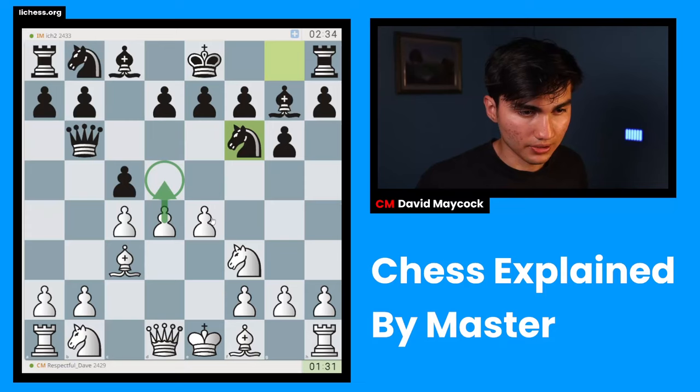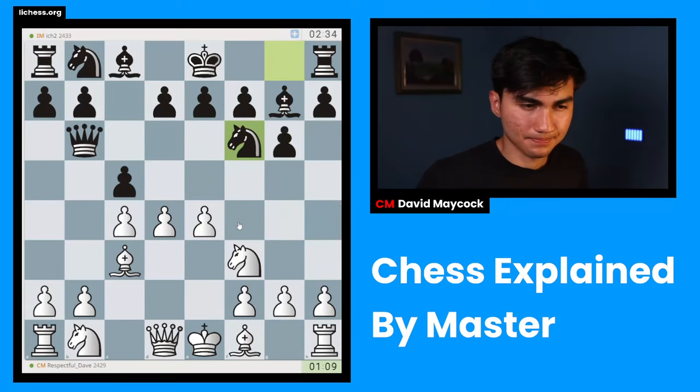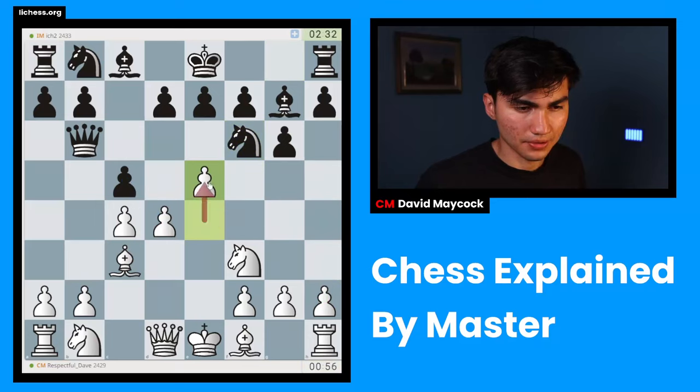I could play d5 — knight takes e4 is not possible because of bishop g7. There are so many options. I could play e5; I think e5 out of them is probably the most attractive. D5 is also very tempting, but I'm expecting that after d5, d6, something like h3 to prevent this — I like that position. But what about e5? If takes, I take back, and I'm pretty happy. And if knight g4, I play h3, and I'm happy. Decisions — I'm going to go for e5.